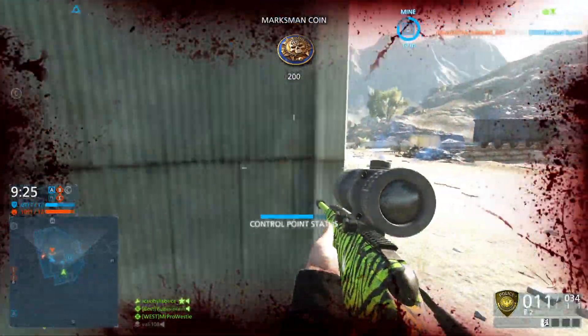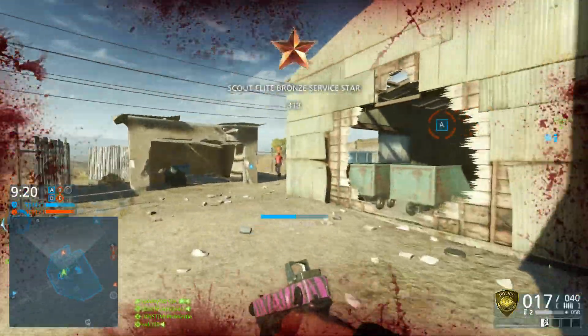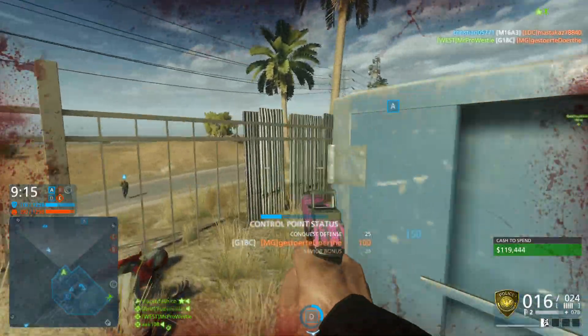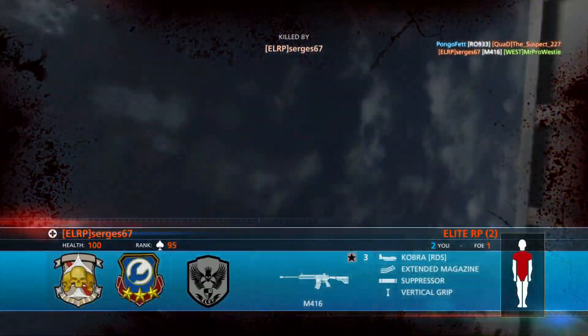Those four new pieces of headgear for the cops are as follows: the motorcycle helmet, the tactical helmet, the riot helmet, and the ballistic helmet. Each of these four new masks, other than just looking different, do now come with a unique perk as well.